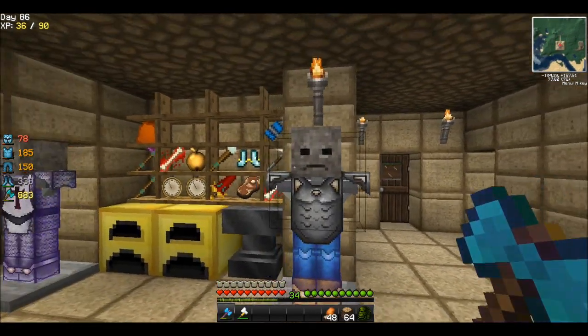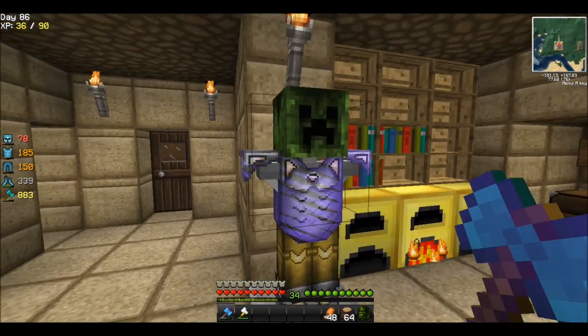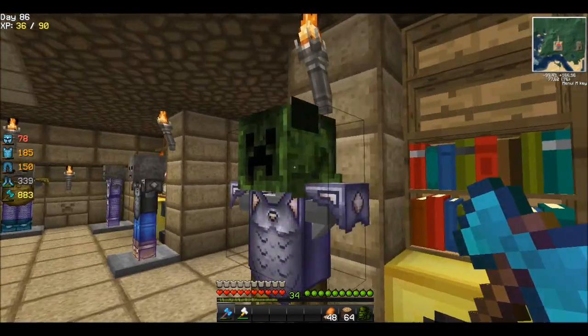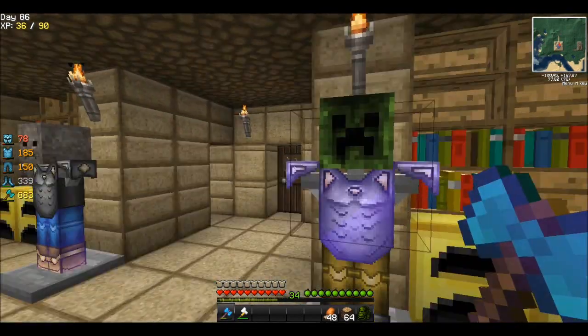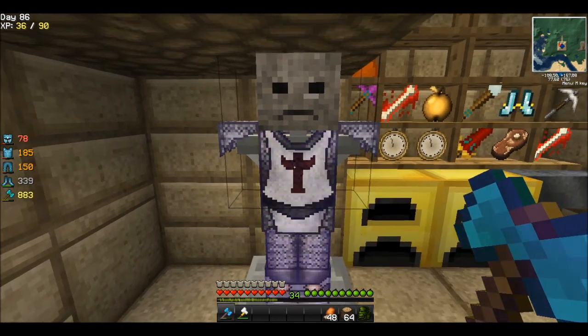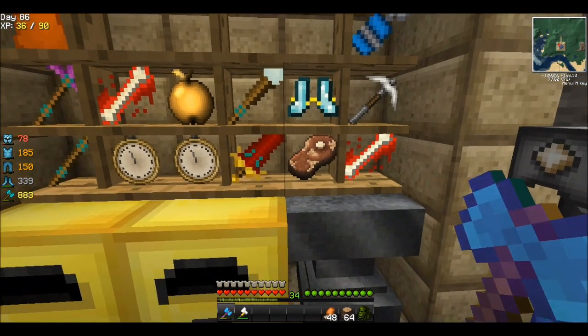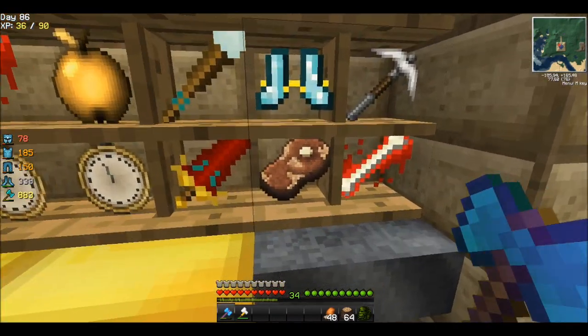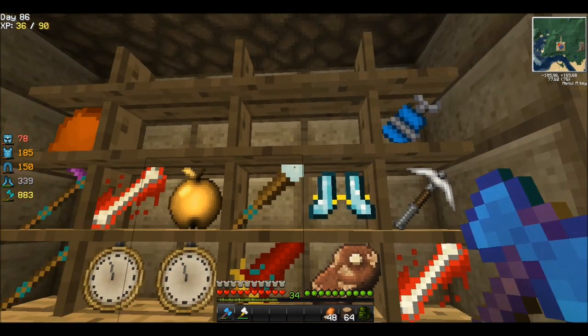We got the skeleton heads and all this armor stuff. Looks a bit cartoony — there's a bit of a texture gap here by the creeper hat. The chain armor looks pretty cool though, like crusade armor. I don't know. We have the clocks here and the hydra chops. The stuff looks pretty cool.